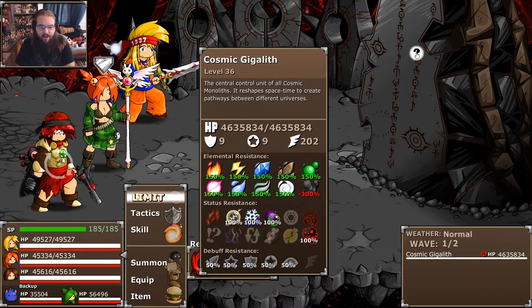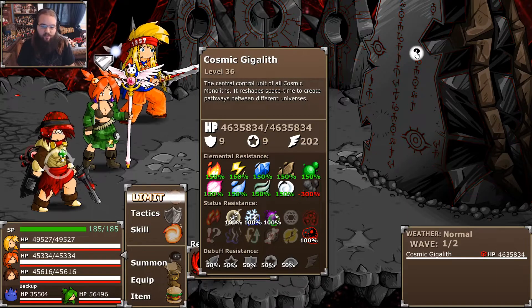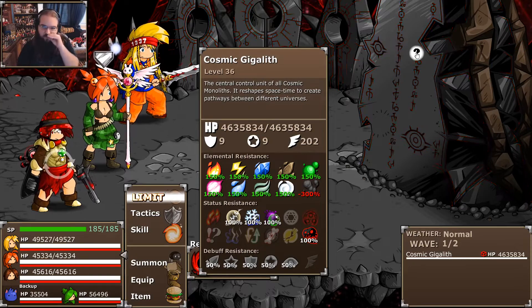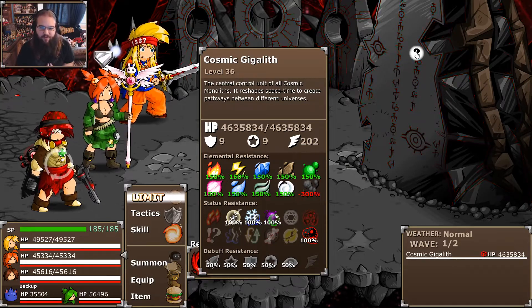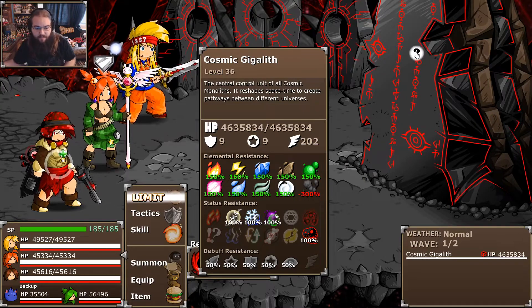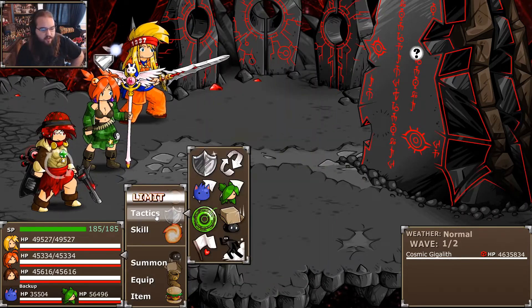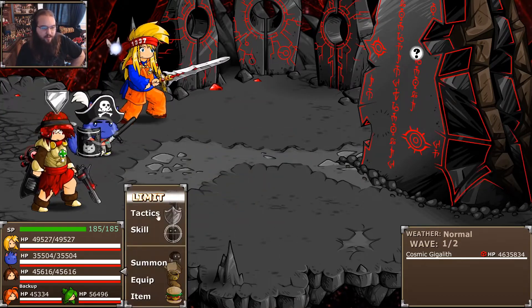It can reshape spacetime to create pathways from different universes — that's a little alarming. It only has one weakness at 300%, and all the rest are resistances. It will reshift its weaknesses kind of like Akron from the third game, I think every three turns or if you inflict it with siphon. You can debuff its evade. It's actually weak to Dark right now — that's quite beneficial for us.